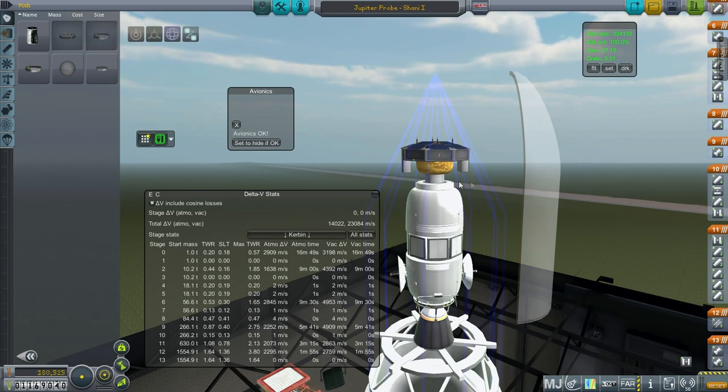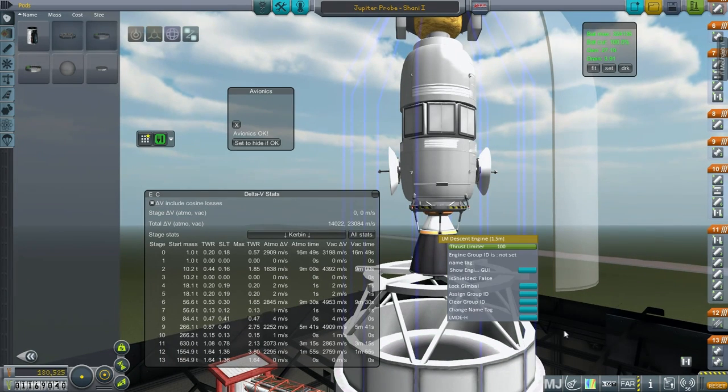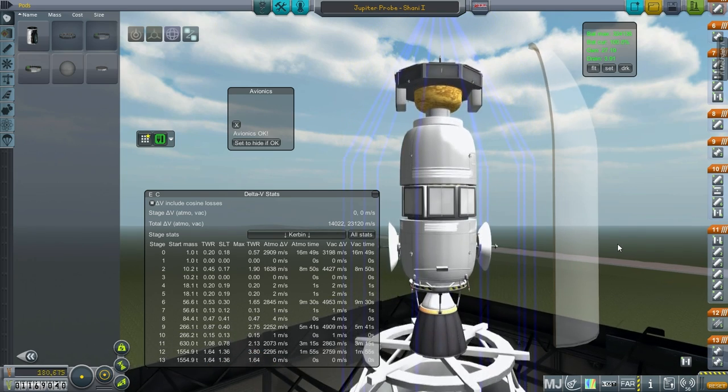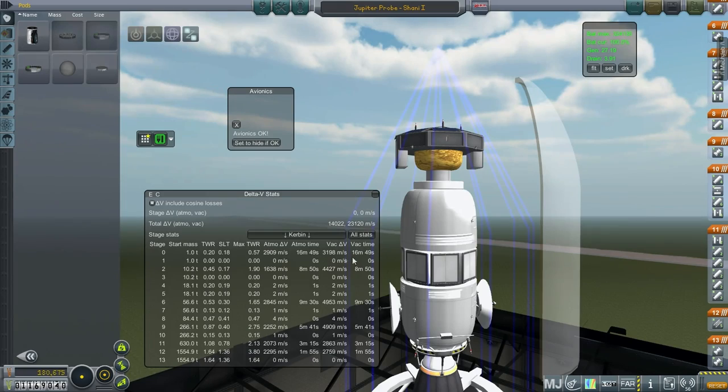The actual upper probe is just this part here, and we've got a one kilonewton thruster. That is the max tech level four, and we're using Aerosene 50 and N2O4 throughout, because that is what the Lunar Module Descent engine uses. And that boosts our delta-V a bit.